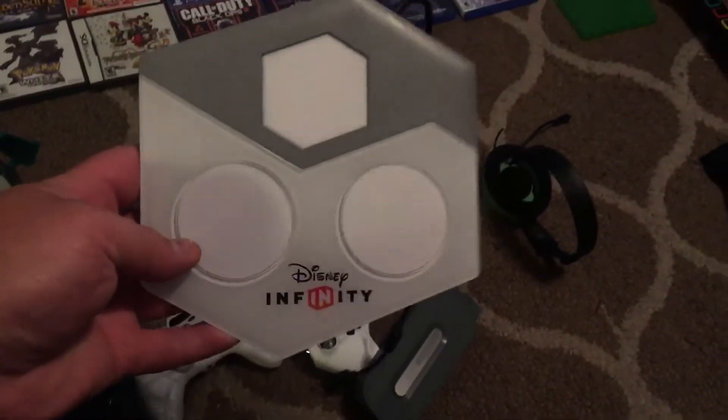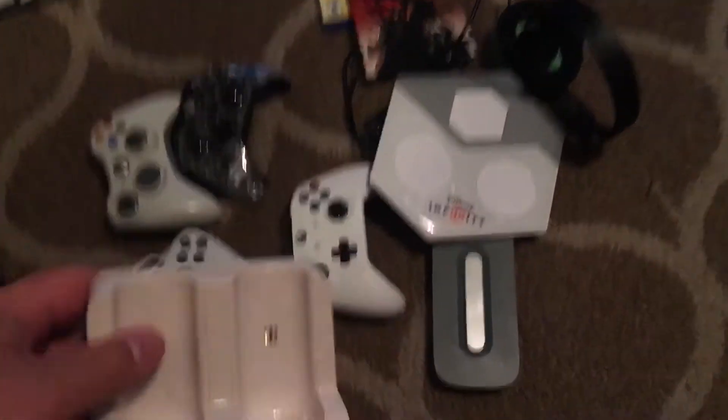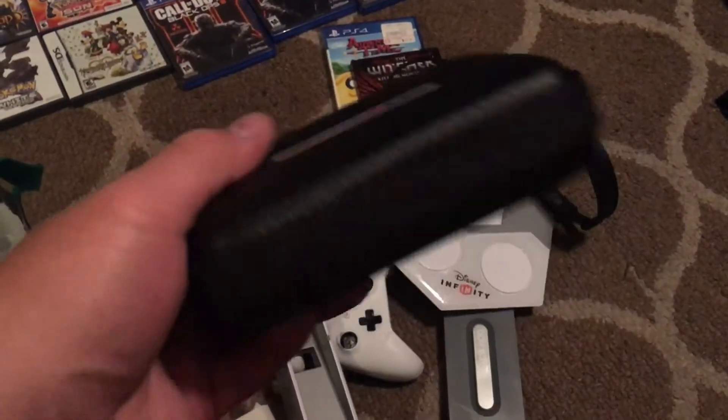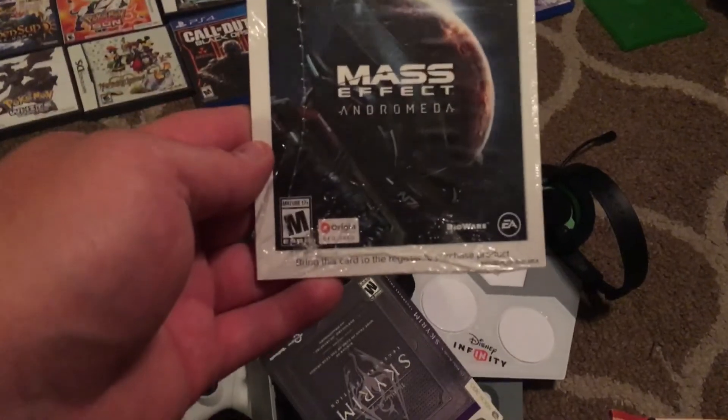We have Disney Infinity — for the PlayStation 3, PlayStation 4, or Wii U, is what I was told it was for. Thanks for that information by the way. We have a Niko Wii controller charger charging dock, as well as the Wii stand. We have a Nintendo 3DS case in perfect condition. Super Mario Maker — it's like a book. Cool find there. Then we have the sleeve for Skyrim Xbox 360, and a PC download for Mass Effect Andromeda.